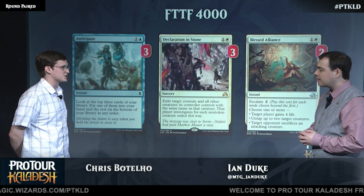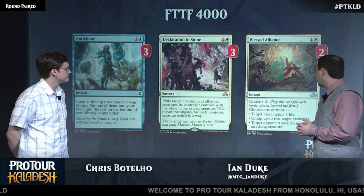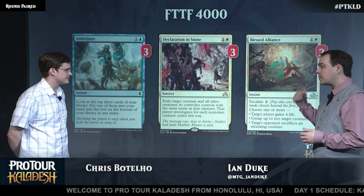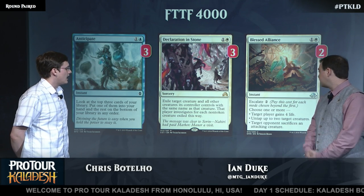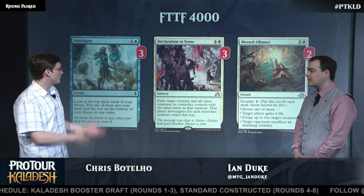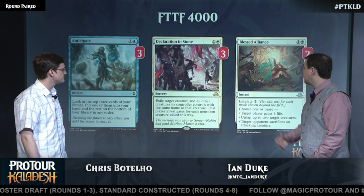Most of the Emrakul decks are trying to recur it, so getting rid of it forever is a big deal. And Blessed Alliance is a card we've seen starting to show up in Standard more frequently. It's against Gideon and hexproof creatures mostly — there's a really good red-green combo pummeler infect sort of deck out there. Getting around hexproof is big, and just having a way to gain four life sometimes ends up being important.